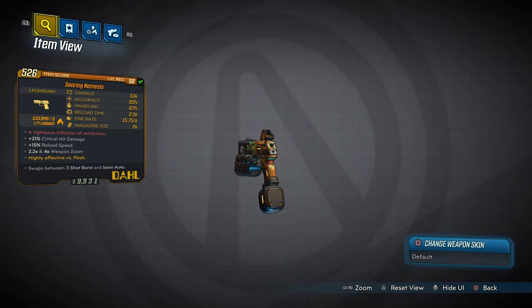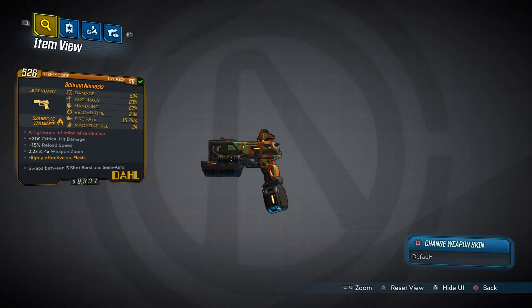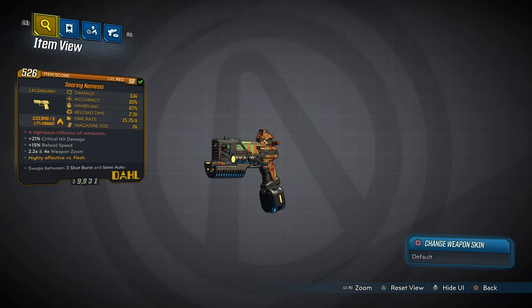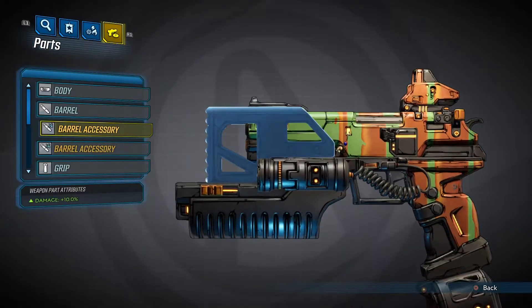This gun's special effect is it does multi-element damage — I believe it's fire and shock, and I think it might be a bit of corrosive in there, I'm not too sure. This gun's pretty good guys. The red text on this weapon is 'a righteous infliction over retribution' — I'm not too sure what that's a hint to or reference to.